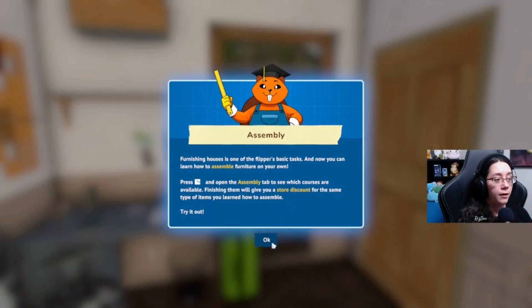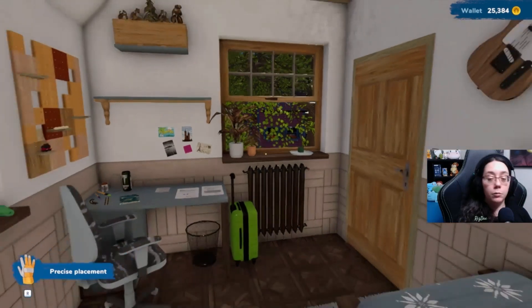Furnishing houses is one of the flipper's basic tasks, and now you can learn how to assemble furniture on your own. Press tab — though the tab button label is getting cut off, it just says 'TA' and cuts off at the B. Open the assembly tab to see which courses are available. Finishing them will give you a store discount for the same type of items you learned how to assemble. Try it out.